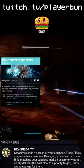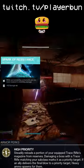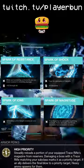The aspects I use are Electrostatic Mind and Arc Soul. Fragments I use are Spark of Resistance, Spark of Shock, Spark of Ions, and Spark of Magnitude.